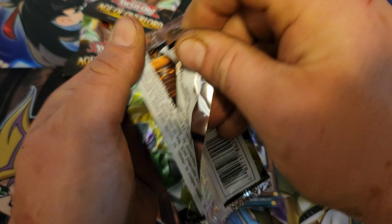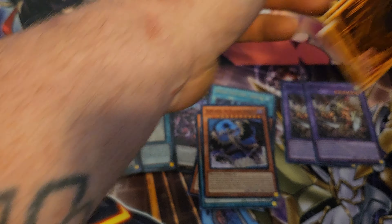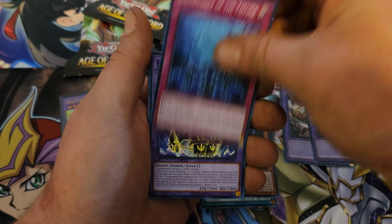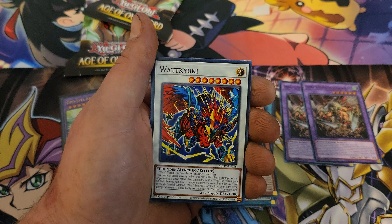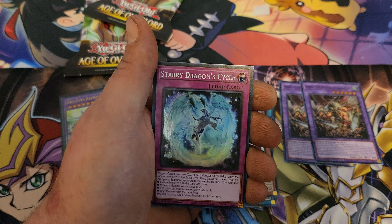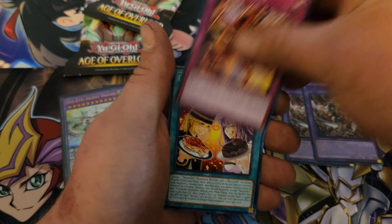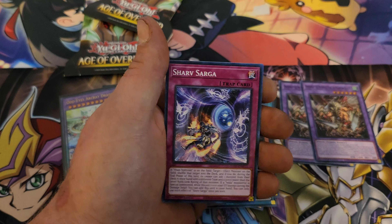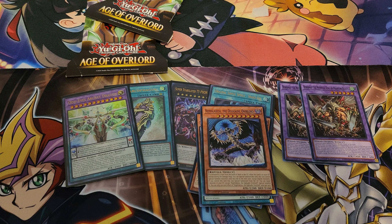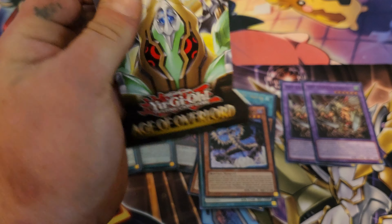If y'all see any cards in this video you need, feel free to message me and I'll send them out to you with no charge. We got Starry Dragon Circle — I think that was the number one card we kept pulling in my first video. I think we pulled like four of him out of eleven blisters.